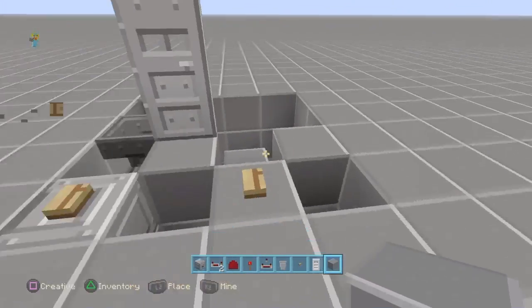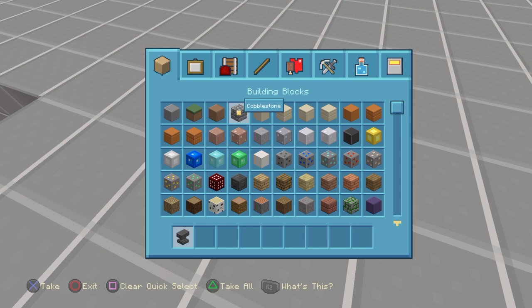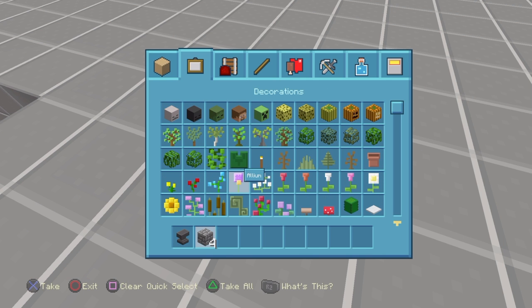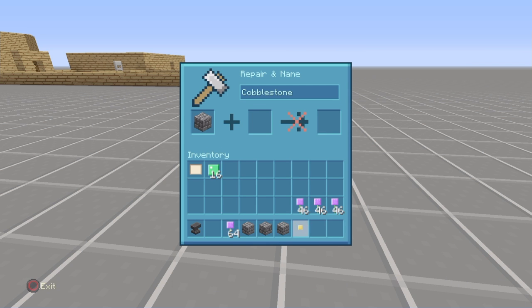Place a piece of stone in there and the door should shut. Now to make your password and configure this, you will need an anvil, four pieces of cobblestone, and whatever item you want — I'm going to use Allium. Get a stack. What you're going to do is take the four pieces of cobblestone and name them random letters.